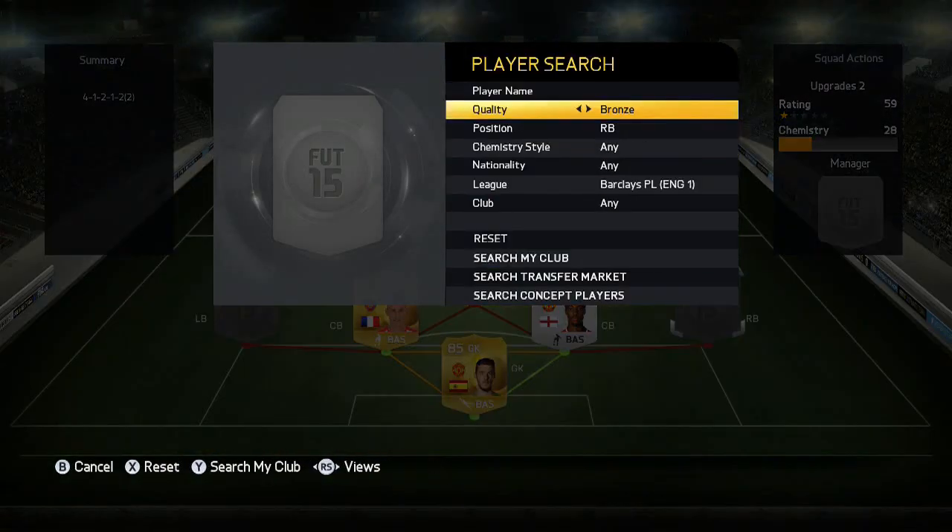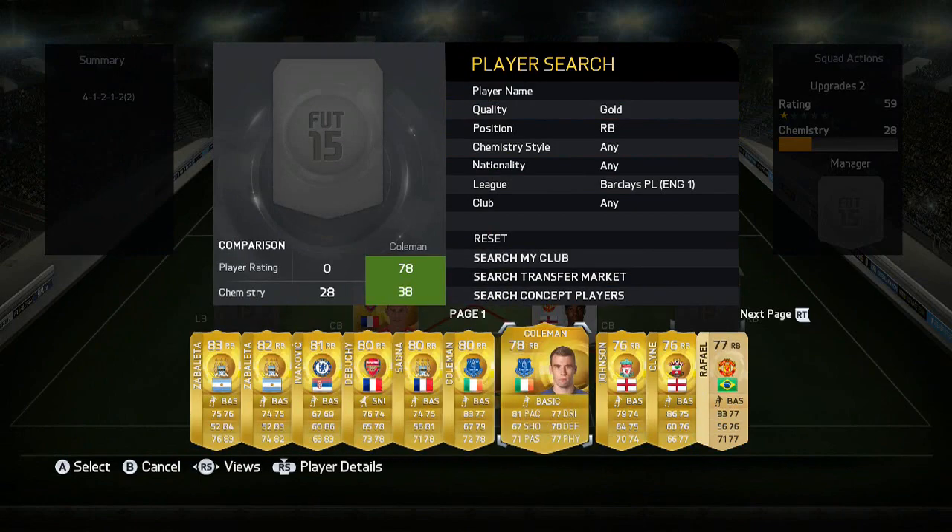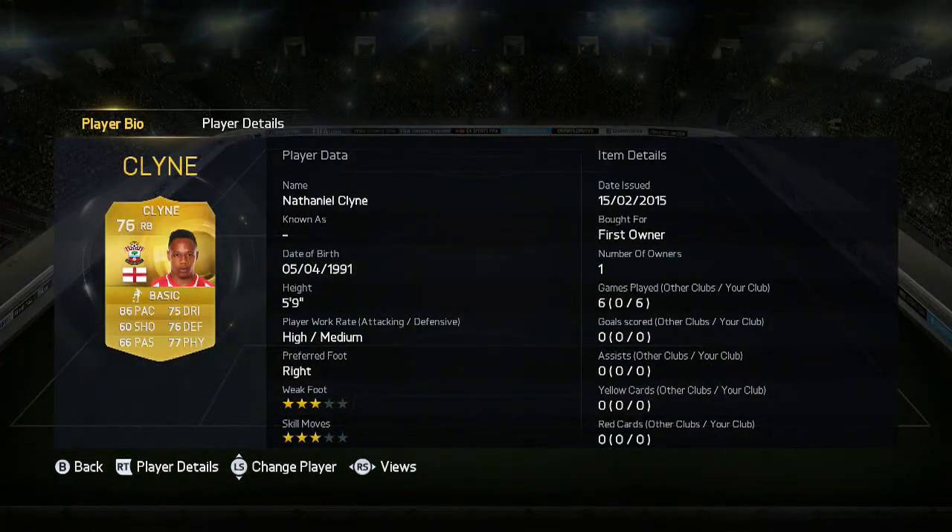The right back is someone I was going to use in my BPL squad builder but instead used Zabaleta - it's Klein. He's up from a 74-rated silver and he looks incredible: 86 pace, 76 defending, and 77 dribbling. Dribbling is quite important for a fullback. I packed him - he'd probably go for about a key eventually but won't be that expensive.